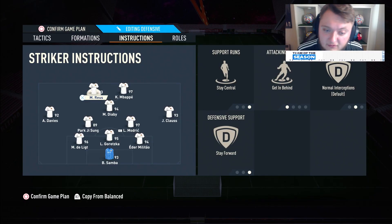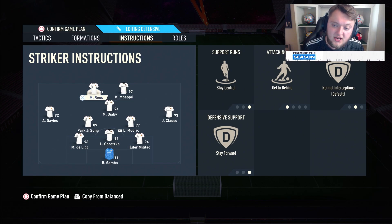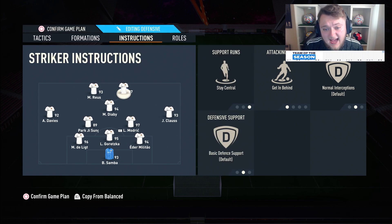Getting into the instructions for the 3-5-2: for our two strikers we've got stay central, get behind, and stay forward. If you've ever watched any of my 4-1-2-1-2 narrow custom tactics, I set up the strikers exactly the same way. You can take off stay forward if you like and have them drop a little bit deeper, but the way we're going to set up the CAM is going to be quite different. Look at this formation as a 4-1-2-1-2 narrow with two wide players, which arguably makes it better in certain instances.